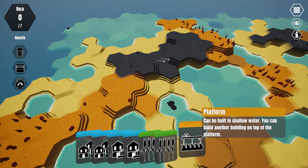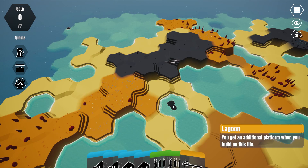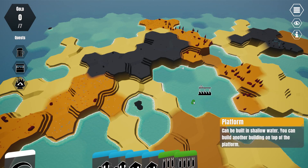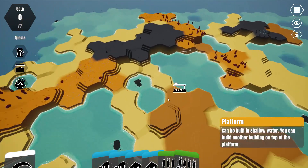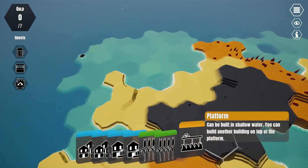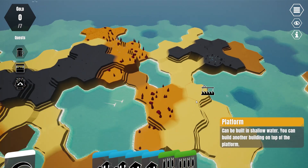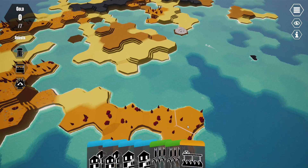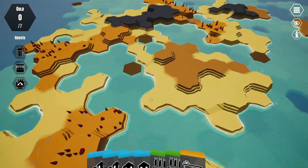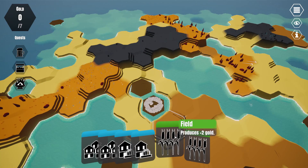I like to put down the fields and platforms first. The platforms go over lagoons — they actually go over the water, but if you put them over a lagoon you'll get a free platform. Platforms just extend your building area and you don't have to put them next to the shoreline, you can put them anywhere in the water, but they are most useful over the lagoons. You don't get any gold for doing this, you just get increased building area.